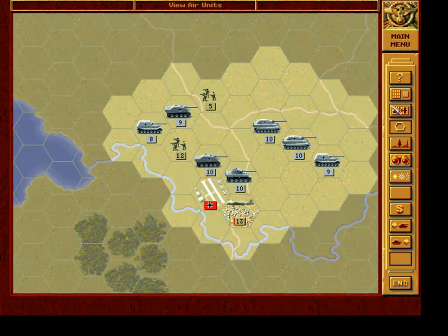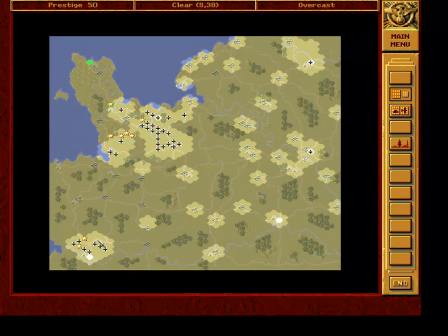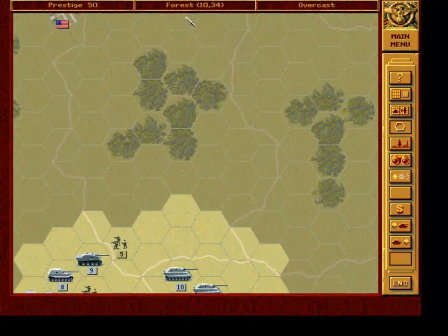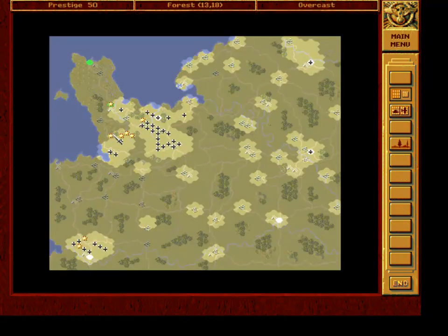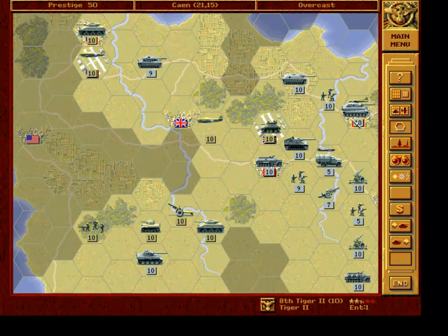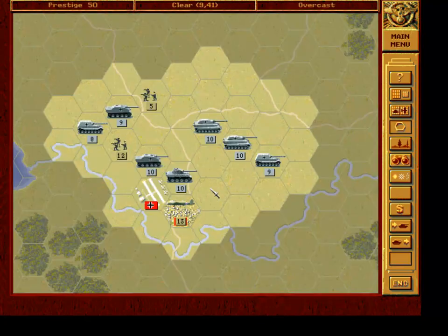Tiger 2s will lag behind and JP Elephants even more. I forgot a lot about Cobra and this was definitely an overkill. Prestige was definitely wasted here.